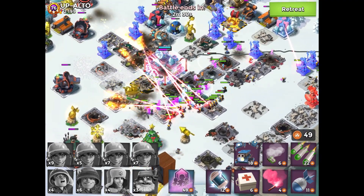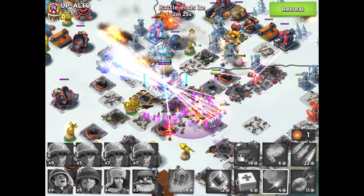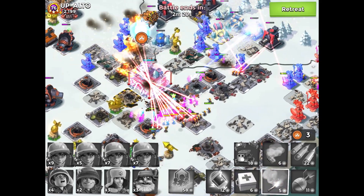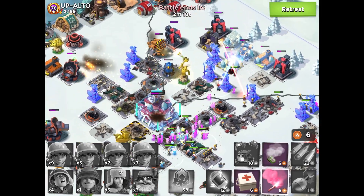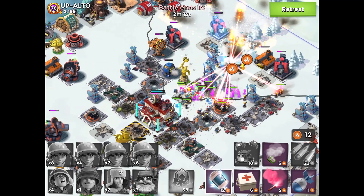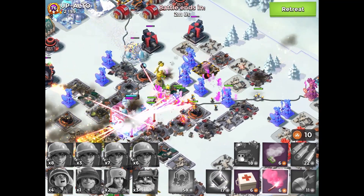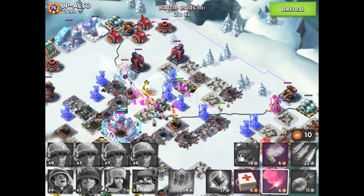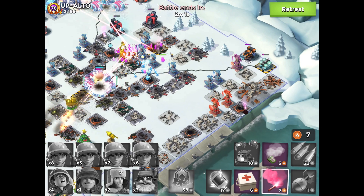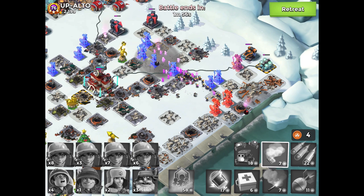As soon as I have the gunboat energy to flare — which I don't at the moment — I'm gonna flare over to the grappler there, bring my troops close to it, destroy it, and then they'll be close to the rest of the key defenses that I need to destroy, including that rocket launcher. As soon as that's done, I flare back all the way to the right to destroy the shield gen.